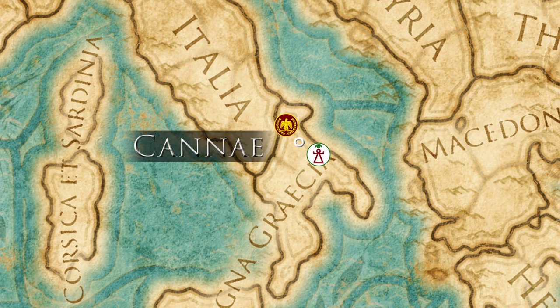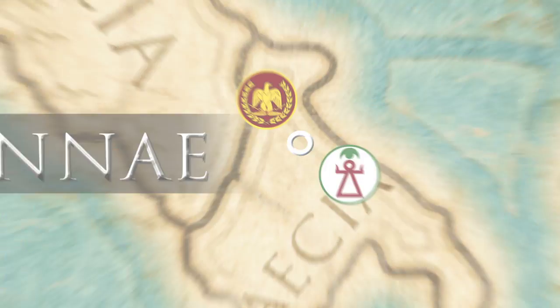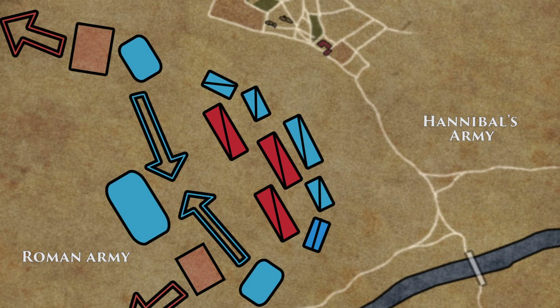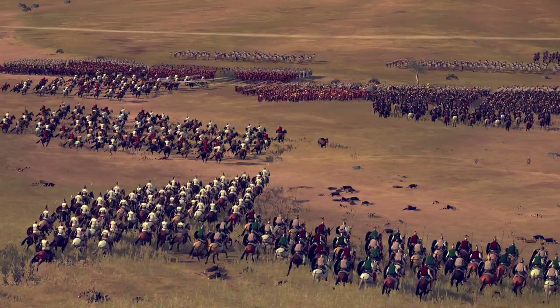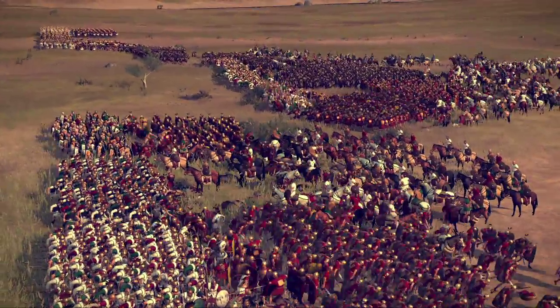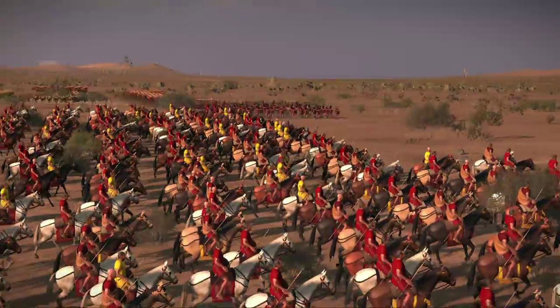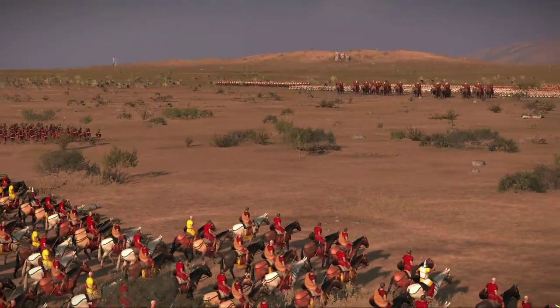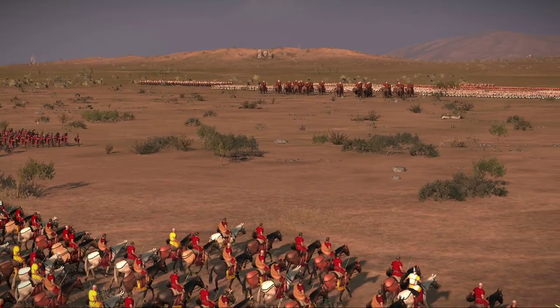The Battle of Cannae was the high-water mark for Carthaginian military success, and Hannibal's right wing consisted of some 3,500 Numidian cavalrymen. The Numidians attacked the Roman allied cavalry and chased them from the field, before returning to smash into the rear of the Roman infantry lines. Arguably the elite of the Carthaginian army in the Second Punic War, the Numidians' defection under the leadership of Massinissa before the Battle of Zama was instrumental in Scipio's decisive victory over Hannibal.